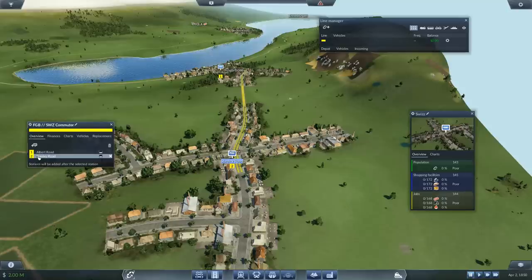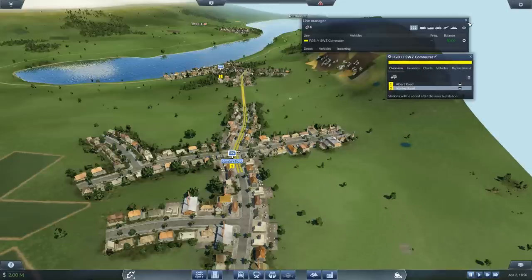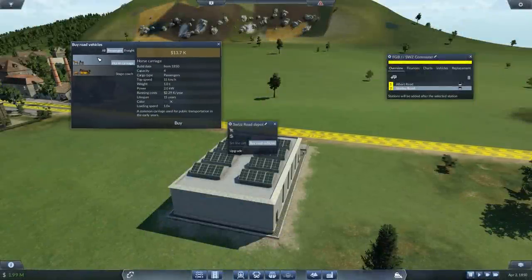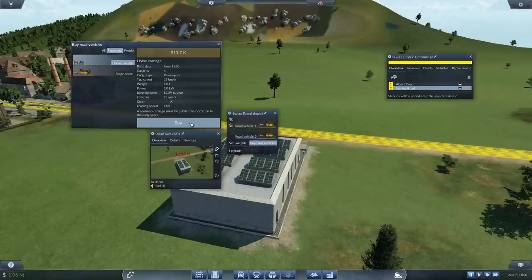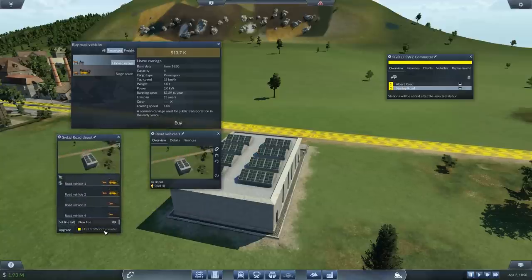First line — we're barely moments in and we've got our first line up and running. Here's our first executive decision: we have the choice between this horse carriage and the stagecoach. They both do exactly the same thing, carry the same amount, and cost the same amount to run, but the stagecoach is way more funky to look at. So we're going to run with them. We'll say the stagecoach is first class and the horse carriage is second class — so we'll run them both.